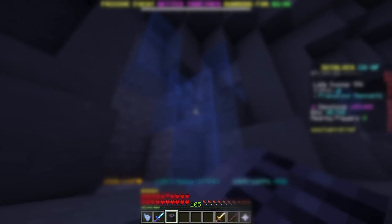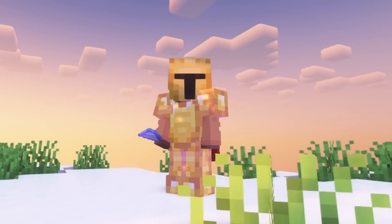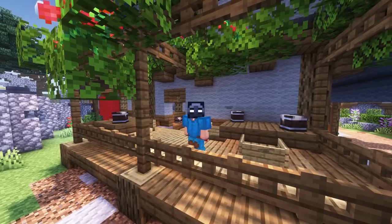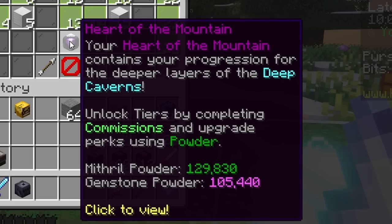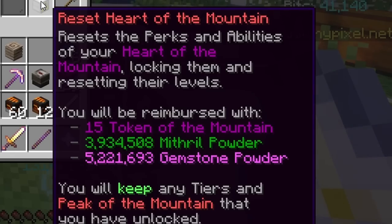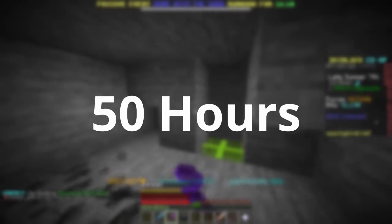Mining can make upwards of 20 million coins an hour if you mine gemstones. But getting to that stage is not easy. I had my eyes on a full Divan set with perfect gemstones and the titanium drill 655. However, like everything else in this game, it wasn't going to be as simple as just spending all my coins on gear. With the mining skill comes a unique skill tree called Heart of the Mountain. Upgrading the perks to a point where they'd give me a lot of money while mining would require 4 million of each type of powder. I estimated that it would take me 50 hours of powder mining just to reach this, if I only powder mined.